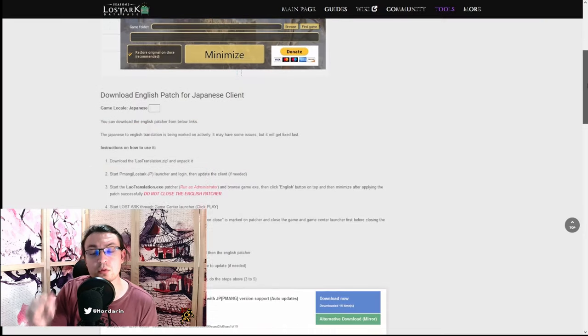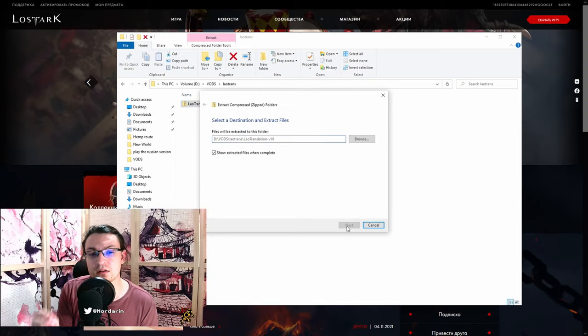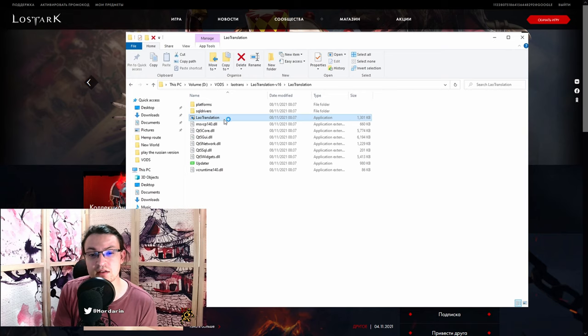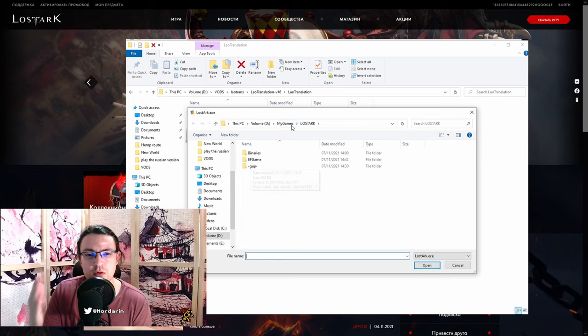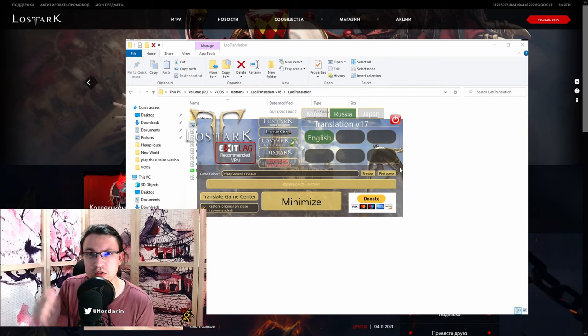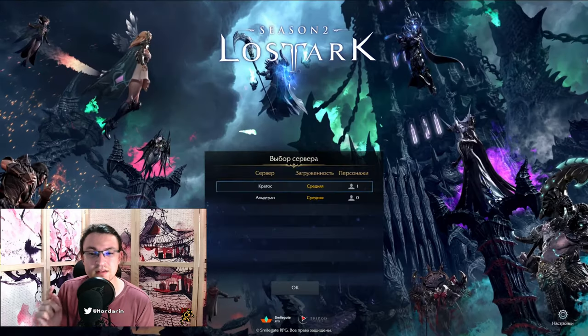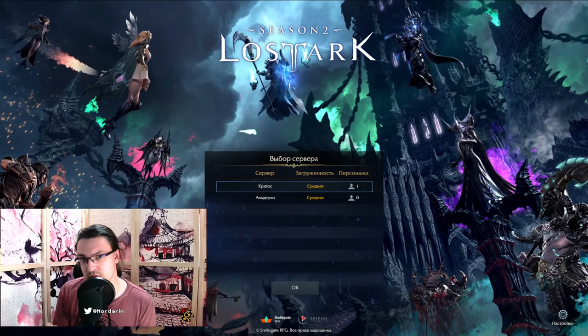Next up is the English patch. Scroll down to the Russian client patch and download it. Unpack the zip file and start the translation access tool. Update it if needed. Search for the Lost Ark folder even if it's already auto-selected — it might not work otherwise. Click on Russia, then English, and apply the patch. This will be done automatically; it will be finished when you see 'apply patch... success!'. Do not minimize the program — the patch didn't apply for me after doing that and I needed to reapply it, though this might be fixed in the future.